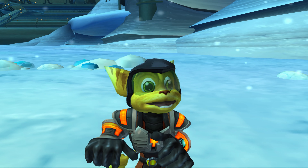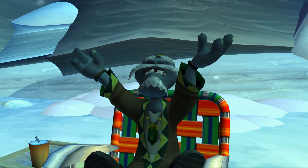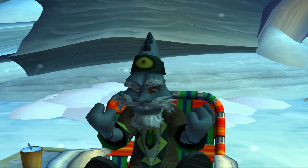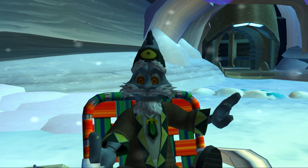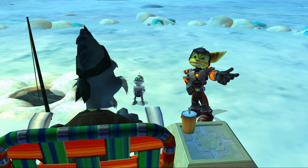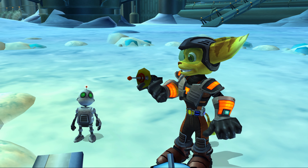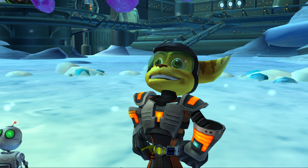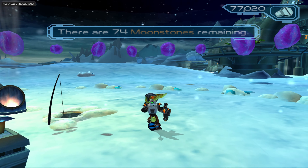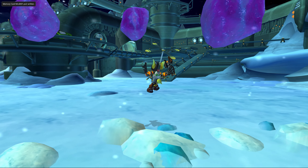We've got more moonstones. NPC: 'No you have not. Existence is a lie. Sensations are illusions. Possessions are merely visions.' Alright, I've got an illusion of some moonstones — I'll trade it for a vision of that Hypnomatic part. NPC: 'You have learned much, young one. Now bring me more moonstones, and riches shall be your reward.' 74 more moonstones. Oh mama, Jesus bro.